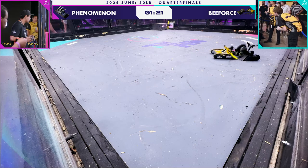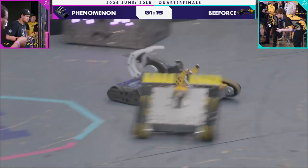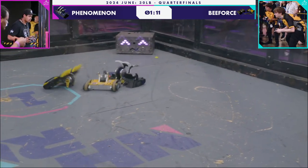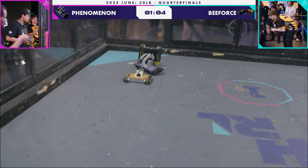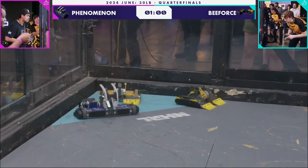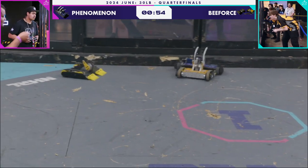Hard to say for sure. I don't know if this is official — that does look like an official unstick, and there they go with only a minute and 17 left. The weapon on the yellow half of B-Force has been down for some time, unable to take advantage of the fork issues that Phenomenon's having, keeping Phenomenon away from getting these hits. The black half flipped back over, but now it's driving a little slower. B-Force having a bunch of issues here, taking these hits from the larger Phenomenon.